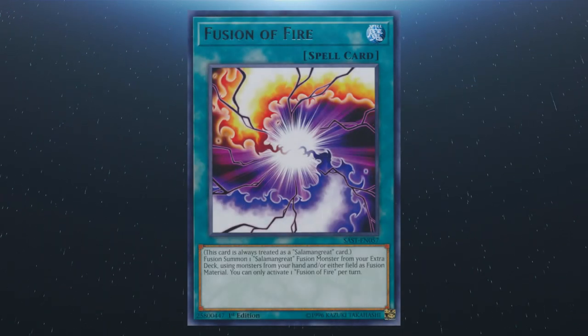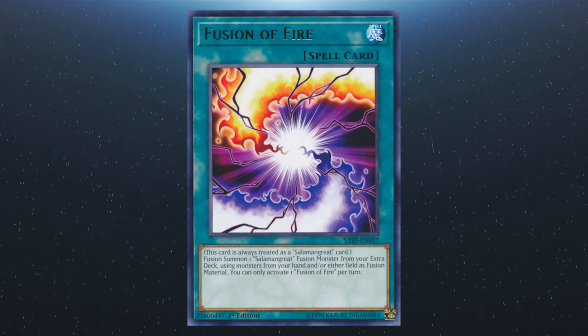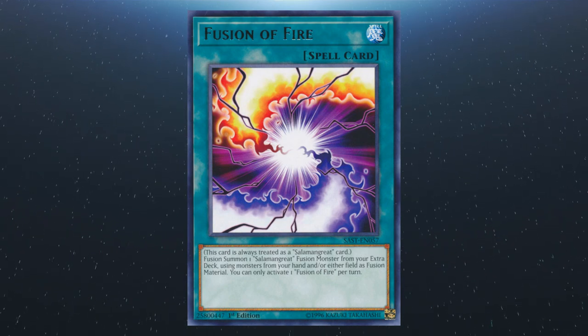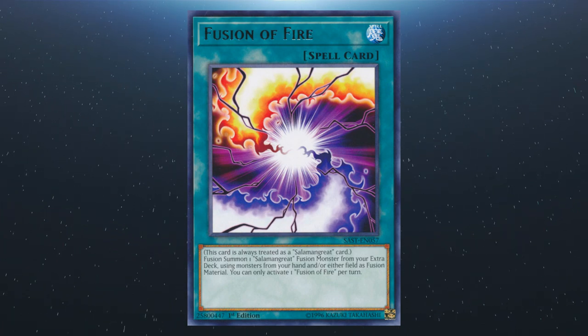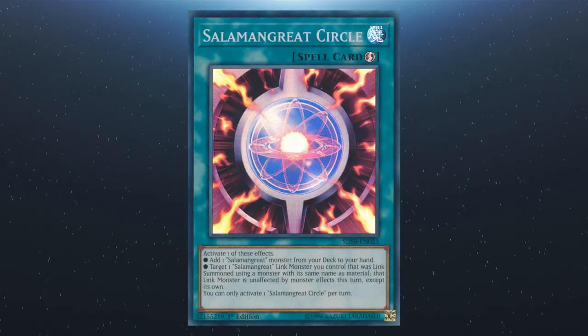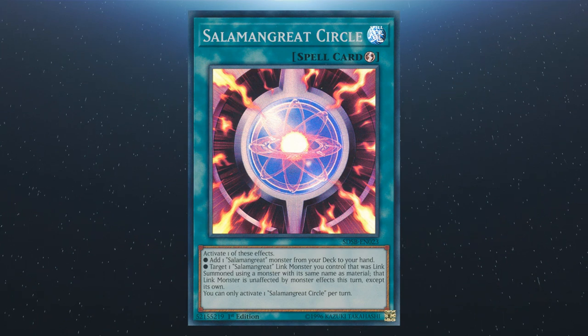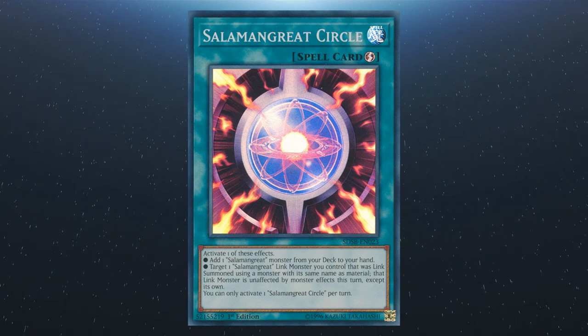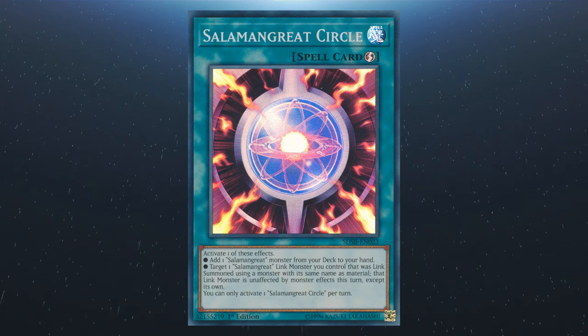Following that we have Fusion of Fire — it's also always treated as a Salamangreat card. You can fusion summon a Salamangreat using monsters from your hand and/or either side of the field; this is a hard once per turn. We have Salamangreat Circle: you can either add a Salamangreat monster from your deck to your hand, or target a reincarnated link monster you control — it is unaffected by monster effects this turn except its own. This is a hard once per turn.